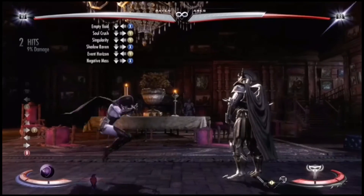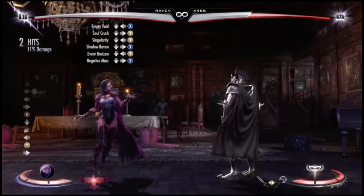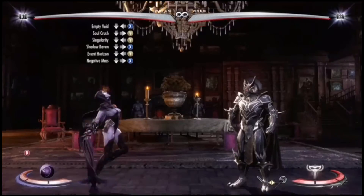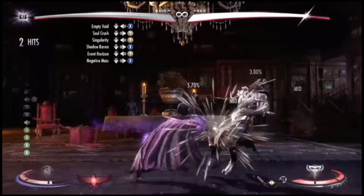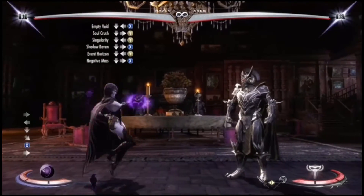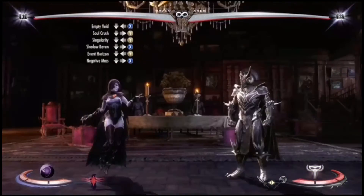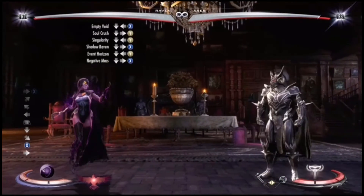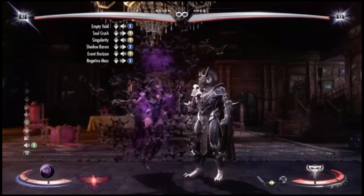Then you have trait abilities. Event Horizon is again a good combo ender, but you can also extend combos with it apparently — that is the worst combo thing you've ever seen, but that's fine. Then Negative Mass, which is like a beam, which is actually pretty good. And there was one more with her trait where you can teleport.